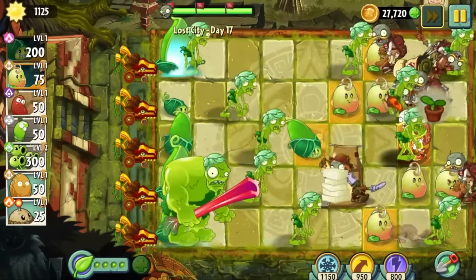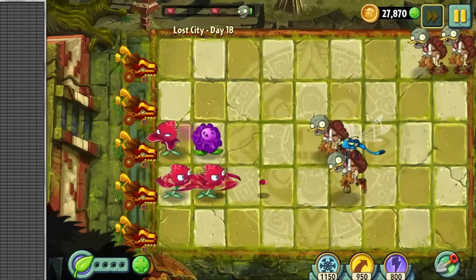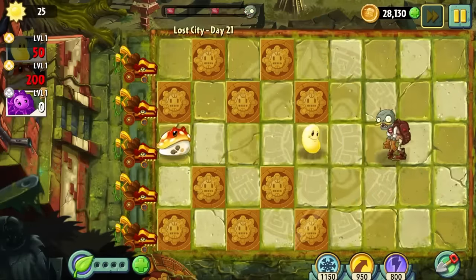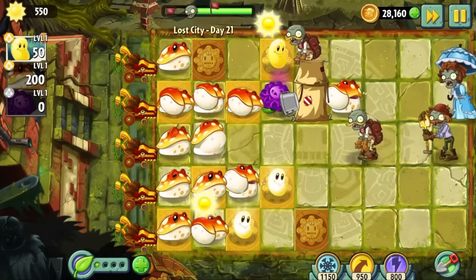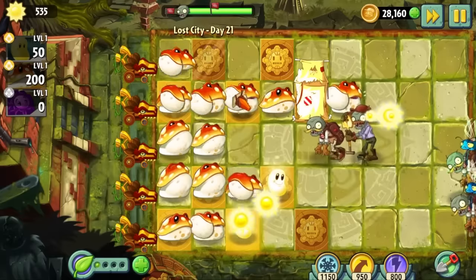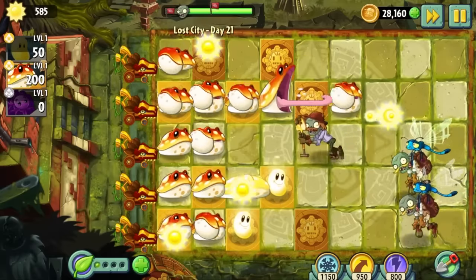Besides this new zombie type, Day 17 was a breeze. Day 18 was another conveyor belt level, and Days 19 and 20 were easy due to the abundance of sun. Day 21 was yet another gimmick level, but I actually really liked this one because of the frog plants. I don't quite know what they're called, but I absolutely love them — they're just silly little guys. Now I want to see a Plants vs. Zombies challenge run with only frogs. Chat, get it done.